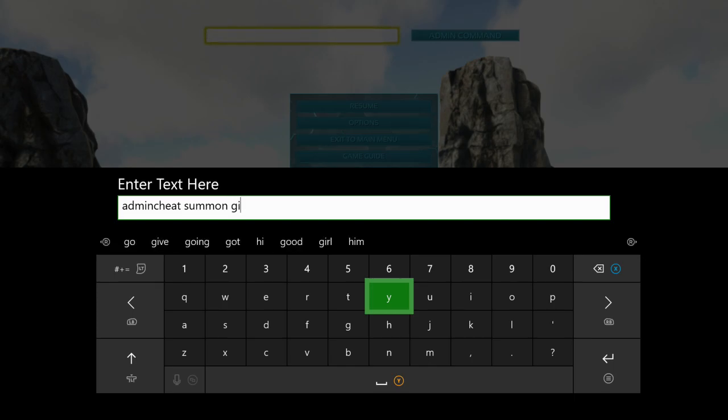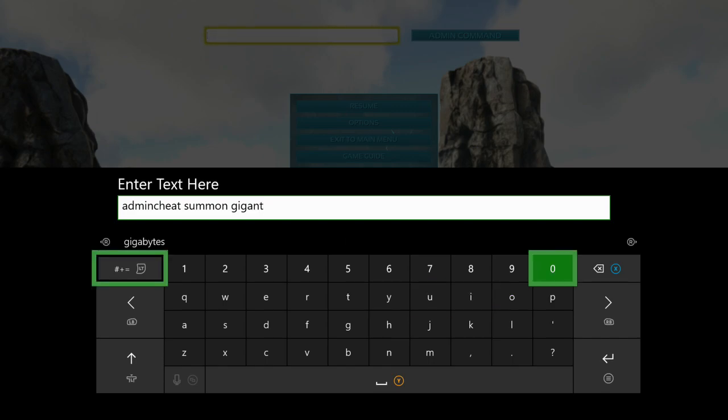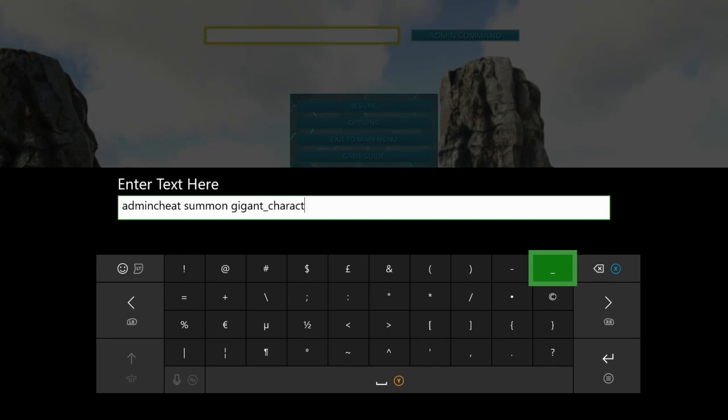The command is: admincheat summon Gigant_Character_BP_Corrupt_C